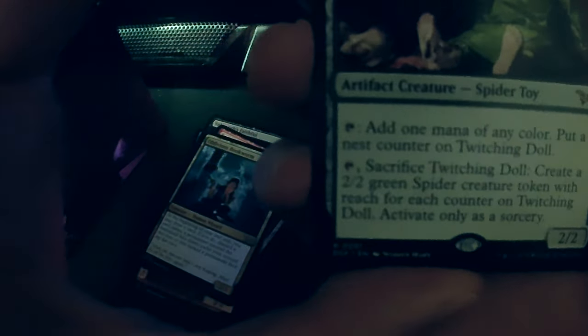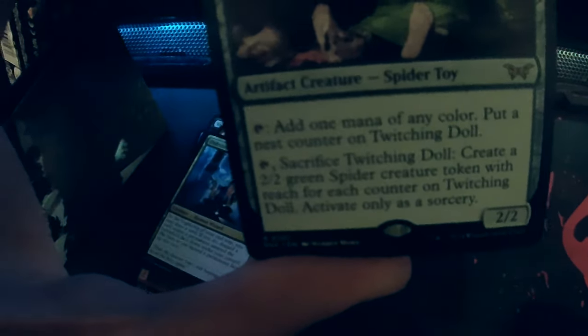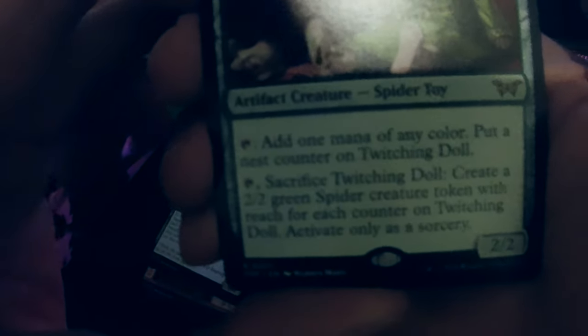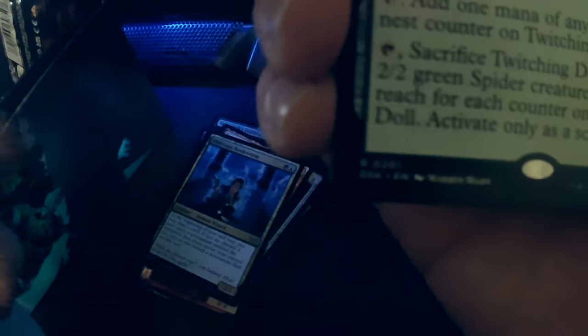Twitching Doll — it's a rare! Add one mana of any color and put a nest counter. The card may put a nest counter; sacrifice Twitching Doll to create two 2/2 spiders. I have to sacrifice it to get two 2/2s with reach.